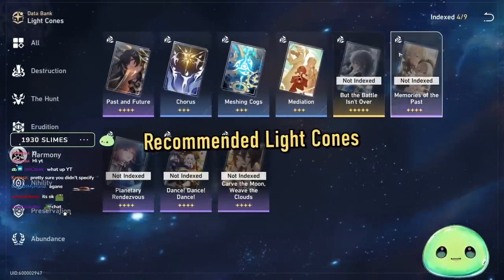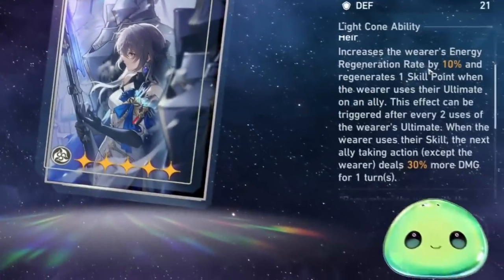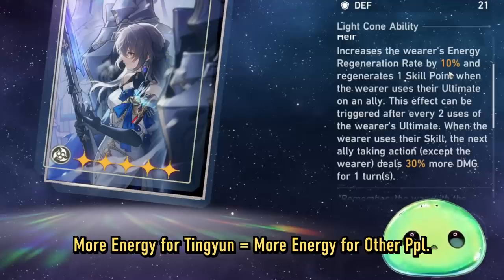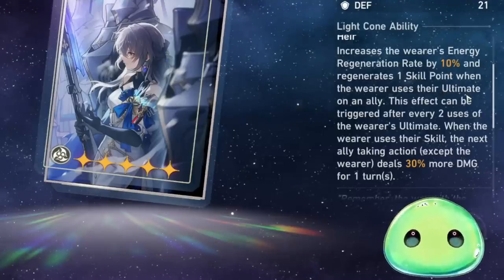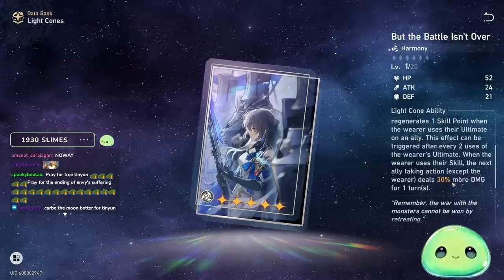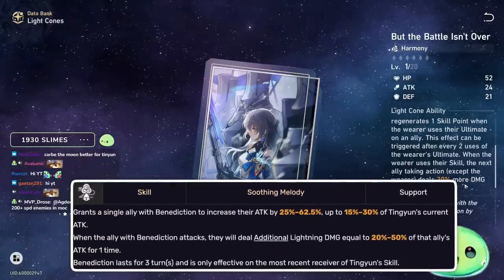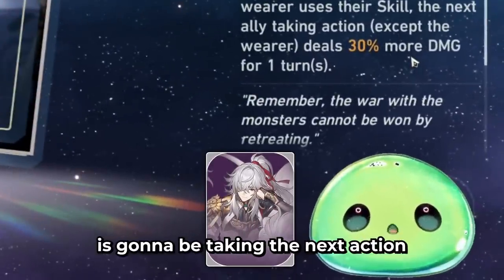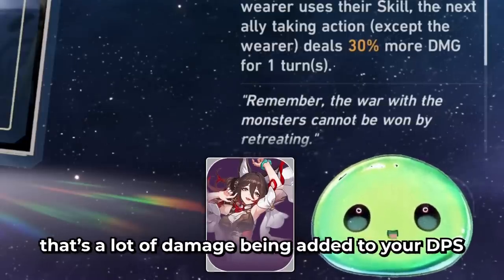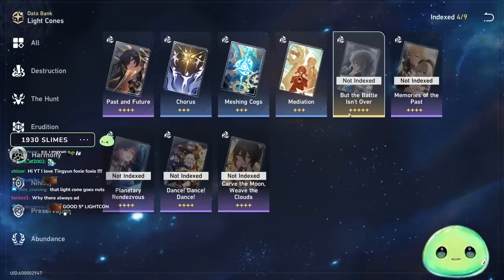Let's quickly hop over to light cones. First and foremost, let's talk about the 5-star: But the Battle Isn't Over — Bronya's signature light cone. You are increasing your energy regeneration rate by 10%, which is really good for Tingyun because more energy basically means more energy for whoever you end up choosing. You're also regenerating one skill point when the wearer uses their ultimate, which is good for skill management. On top of that, whenever the wearer uses their skill, the next ally taking action deals 30% more damage for one turn — great to combo with her skill since it already increases damage for your DPS. 100% recommended, but it's a 5-star, so let's hop over to the 4-star options.